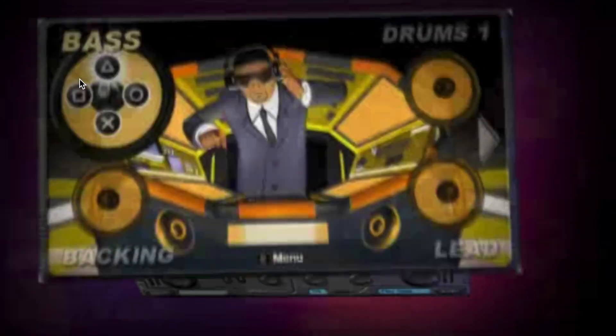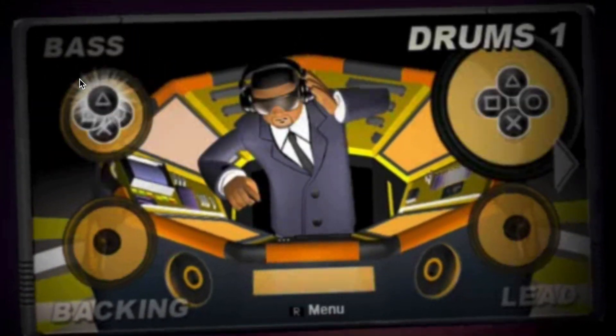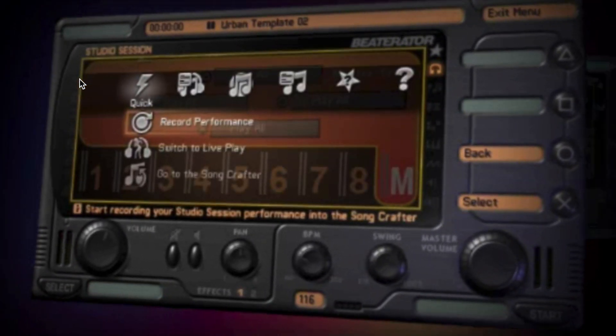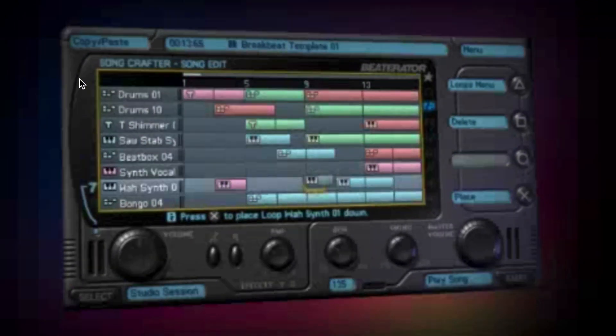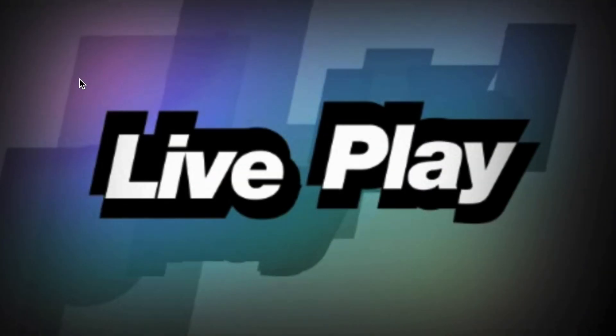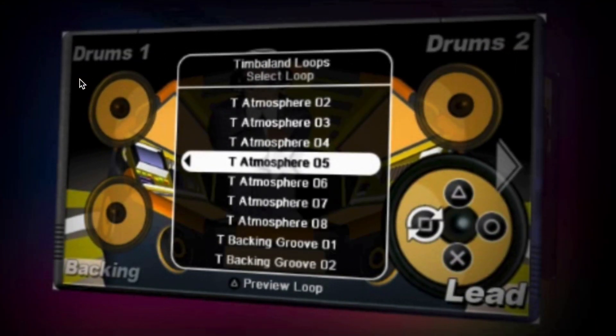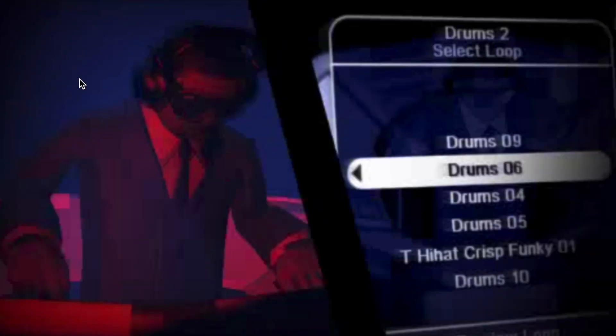There are three parts of Beater Raider: Live Play, Studio Session, and Song Crafter. Live play gets you up and playing quickly, using ready-made loops played kind of by Timbaland, kind of by you.